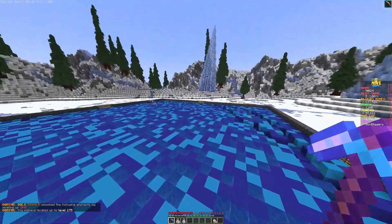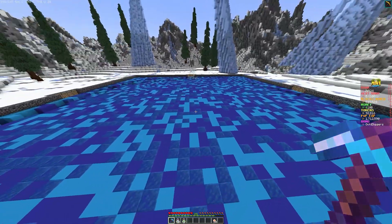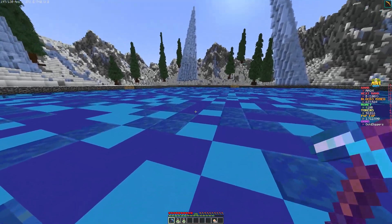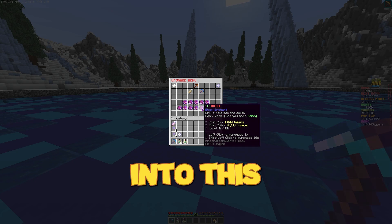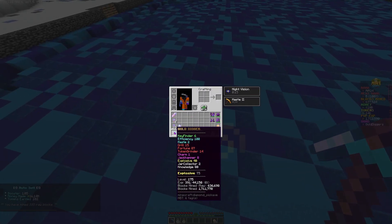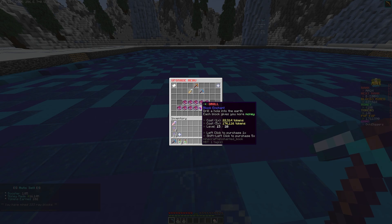Basically what jackhammer does is it removes the full top layer — so however big your mine is, the bigger the mine the more money you're going to make. We make 12 million without any boosters whatsoever. Now that we've got our pickaxe to level 175, we've been saving our tokens — we've got 92,000. We're going to put it mostly into this drill enchant. That's 10 levels right there. We can get it to 15 — nice round number. Basically what this enchant does is it drills a hole into the earth and each block gives you more money. We're going to keep mining until this procs.